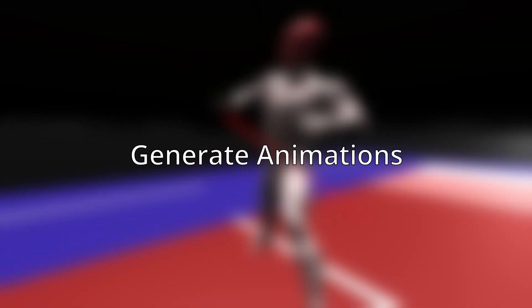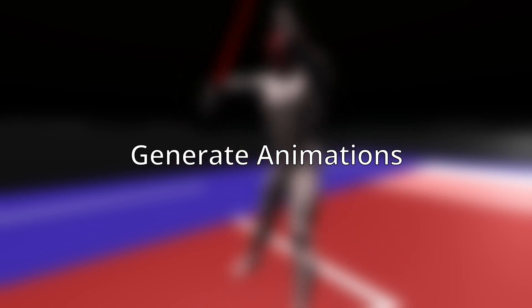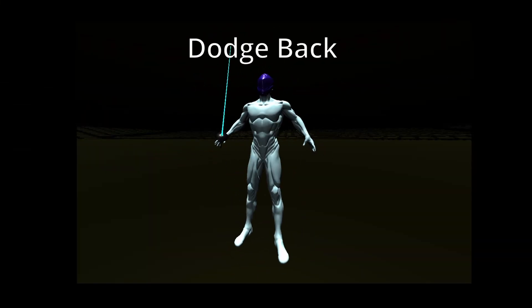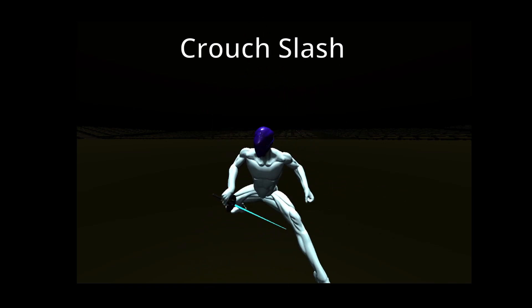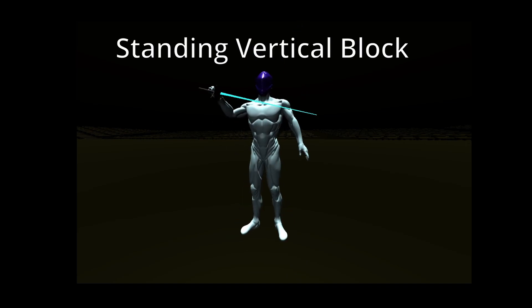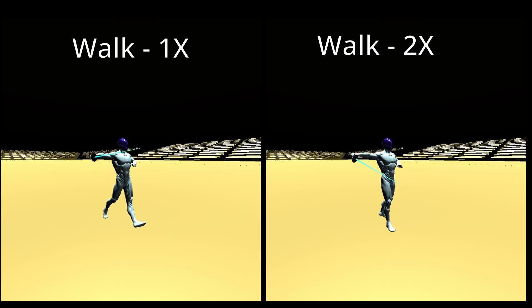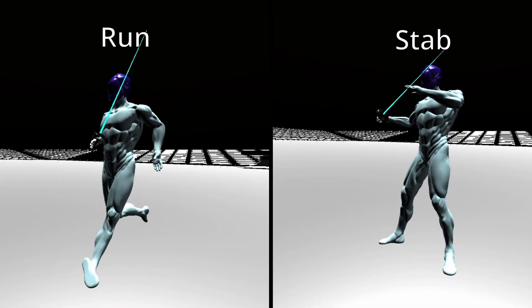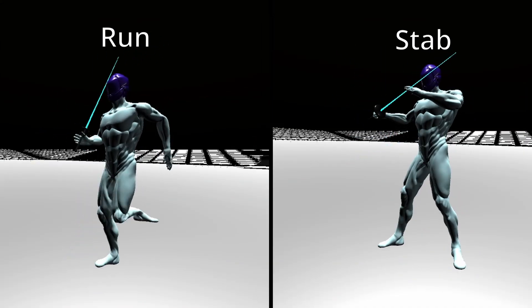We will create numerous unique animations from 10 predefined ones: walk, run, jump, dodge back, slash, crouch slash, stab, crouch block, standing block, and standing vertical block. We can also add custom layer speeds for each animation layer and reverse some animations to further modify these generated animations.